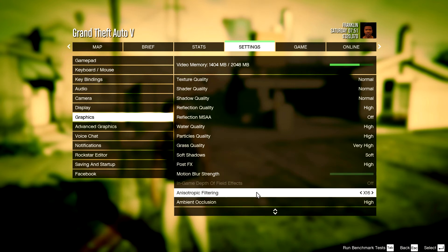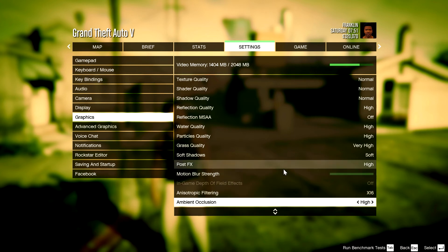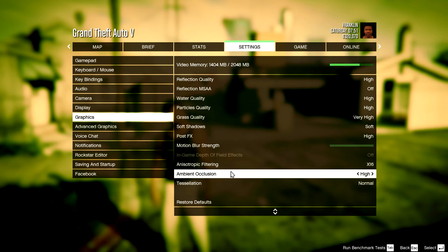Anisotropic filtering — times 16, because that doesn't even affect your performance at all. Keep that on because it smooths out the edges of buildings and all that sort of stuff. Ambient occlusion I kept on high because that doesn't really do much either.